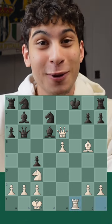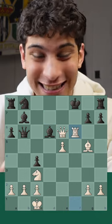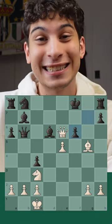And after takes, we have rook f1 check, knight f6, rook takes f6 check, forcing g takes f6.